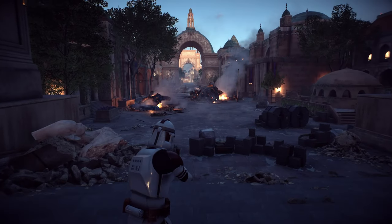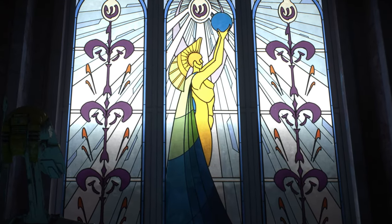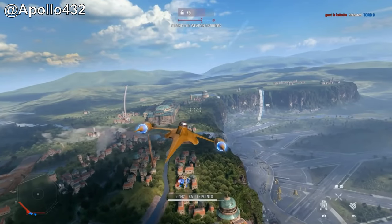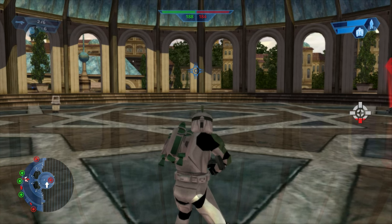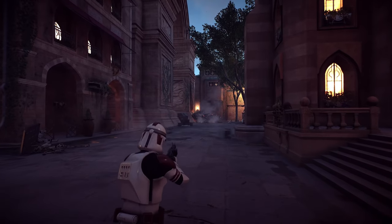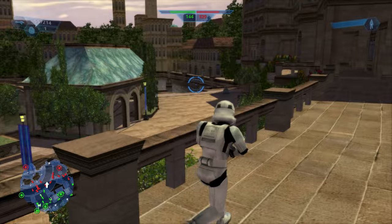Going outside the palace, we can see the iconic main strip like in the films, with statues that hold the globe of peace that unify the Gungans and humans. Plus, if you fly around in Galactic Assault, you'll see that Theed is actually built on mountains and cliffs, which is also visible through the hangar. The original game's Theed maps also had some interesting details — instead of completely flat streets like in the reboot, they have stairways leading to upper balconies, which is pretty cool.